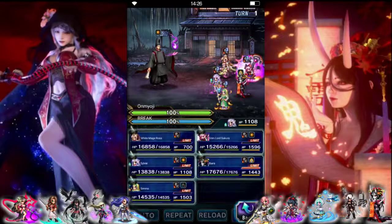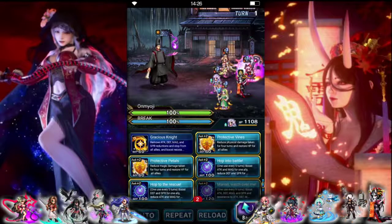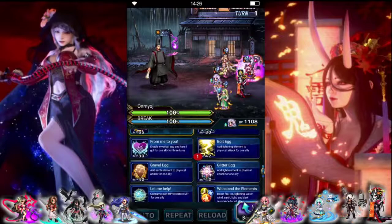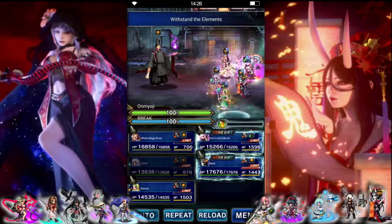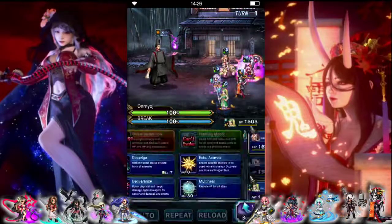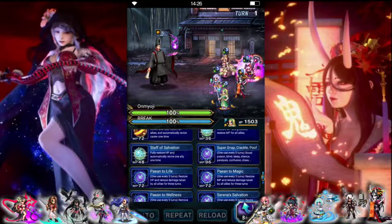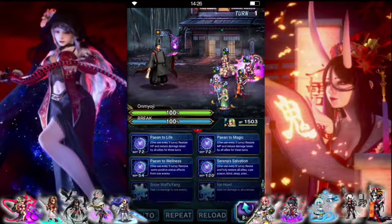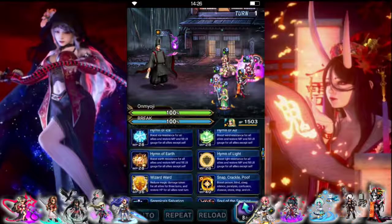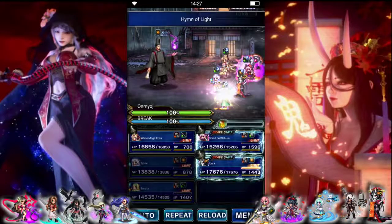So we're going to add lightning to Rosa to help with that. We're going to do 200% buffs to everybody, and then a 50% elemental buff to help out. Let's put up blockers, because if everybody has status immunity — plus that's break immunity too — so that works out. And we're going to do a bigger light element buff; hers got boosted to 80% now.